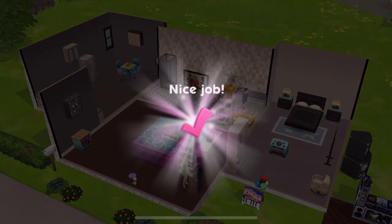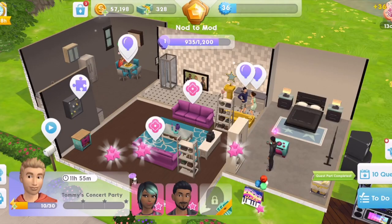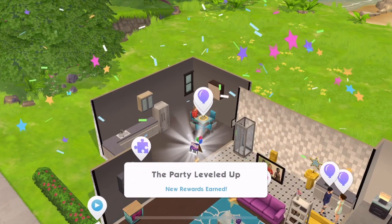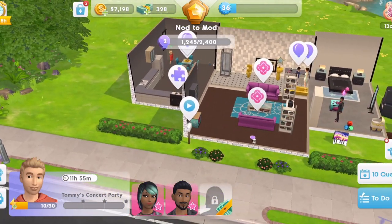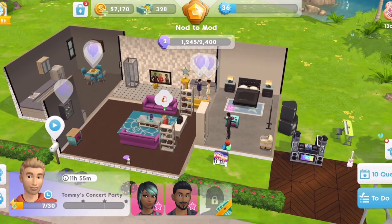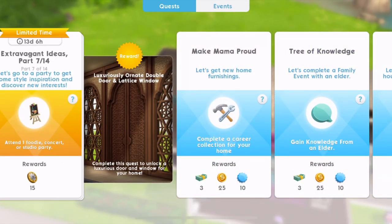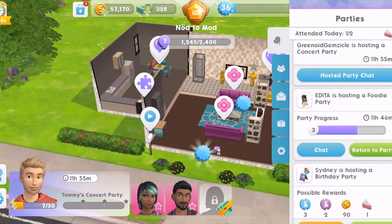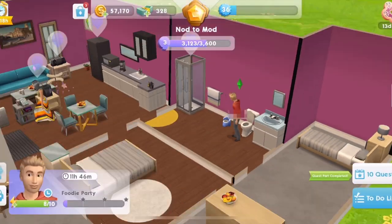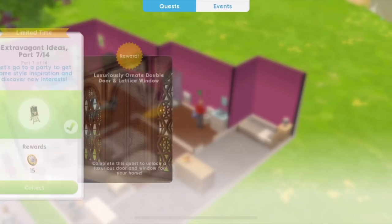We've completed the event for the second time. We didn't get the chance to get some extra coins this time - that was strange. Now let's collect those rewards. We need to click on the sofa and do that bit again. Our party's levelled up - wonderful. Let's consider the home decor. And then attend one foodie, concert, or studio party - quest complete. So we just need to go to the party - that's fine, that was lucky.